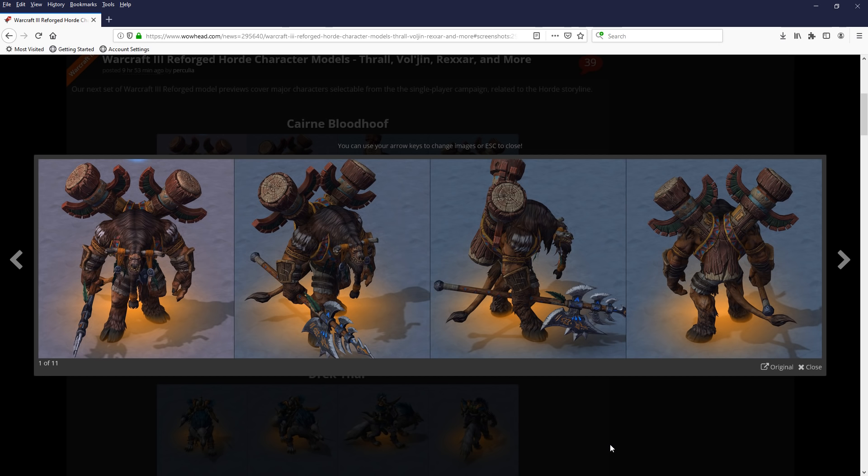Cairne Bloodhoof is a model I really wasn't that much of a fan of on first iteration, however I've started to get a little bit more behind it - not so much worn down, just getting more used to it. He really represents strength. I prefer this model to the Tauren Chieftain model we saw previously. He's even got his specific weapon - I think he used it in the battle between himself and Garrosh Hellscream. He has this real haggard look to him, which he should because he's old and worn but still strong.